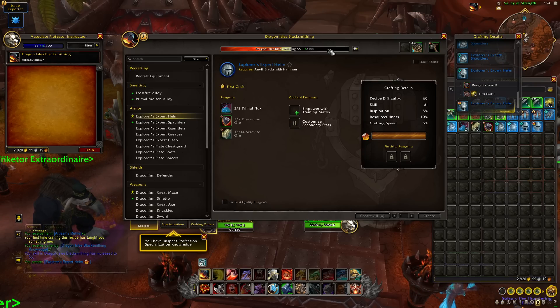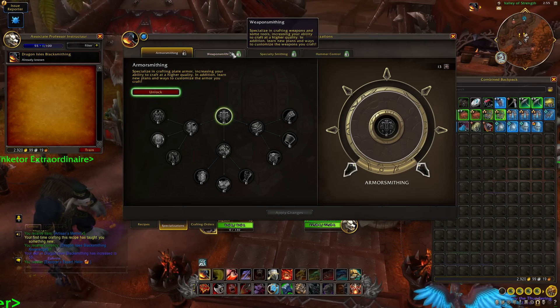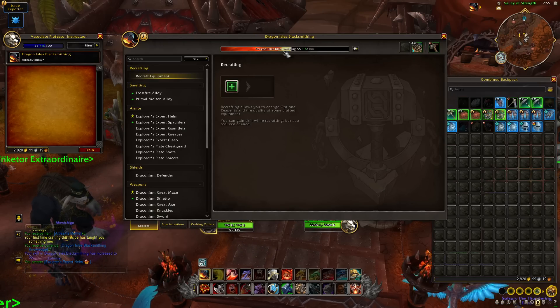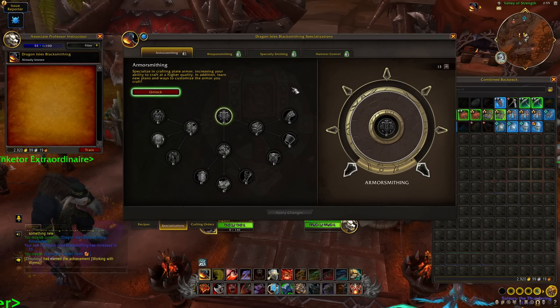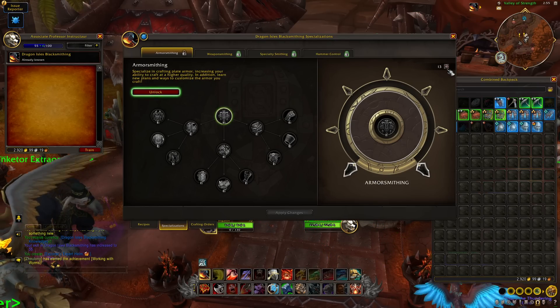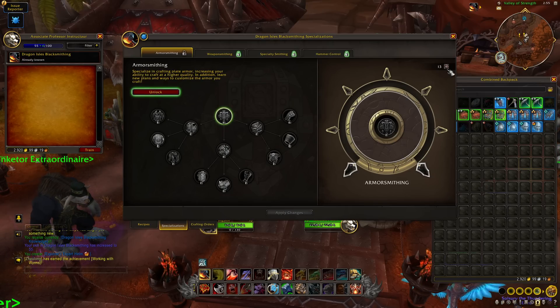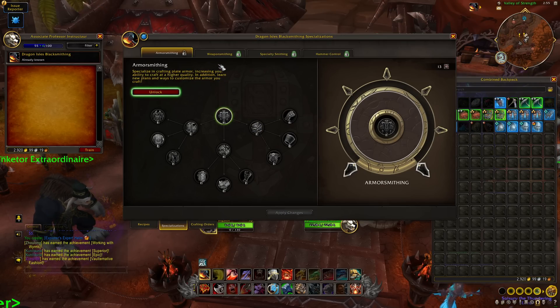Once you try to push past skill 55, you'll need to do a couple of things. First, take a closer look at your specialization trees. Through this leveling process you'll have unlocked the ability to play with two specializations; to unlock the third you need 75 skill points, and for the fourth you need a full 100. There's no undo button on specialization points — your knowledge points are drip-fed weekly to keep things fair — so spend them wisely. Through your spec trees you will unlock new recipes and patterns.